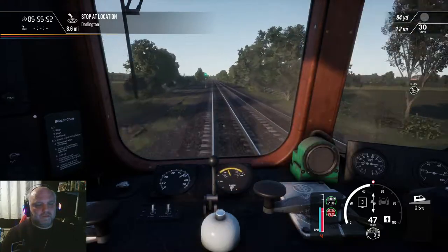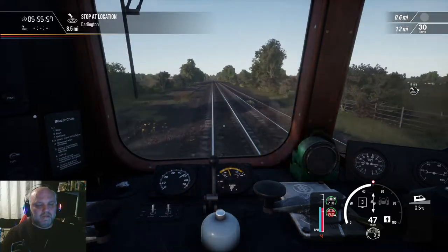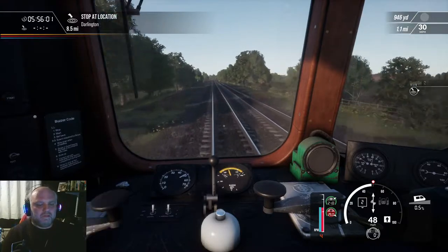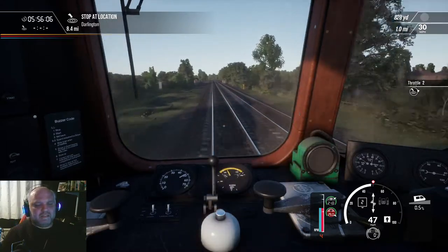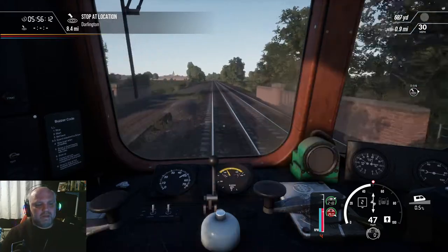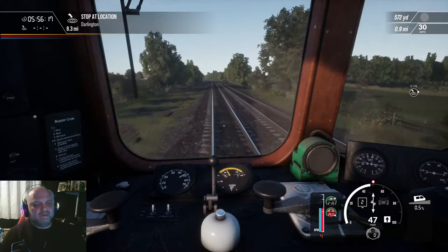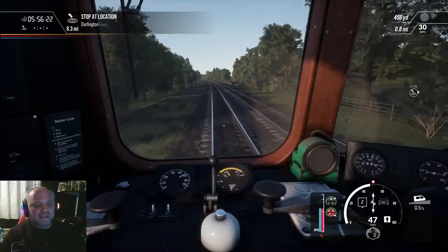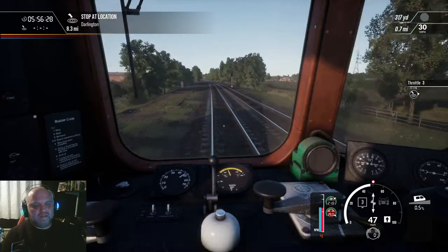So I'm just putting it into notch three. Braking — I've got to brake for 30 miles an hour. So we're in lap position at the moment. We'll just throttle down to two. So it's a self-lap brake system — you put it into apply pressure, then you put it back to lap to maintain the pressure, and you release the pressure as you feel fit. And again, it's completely different to more modern trains, so it just takes some getting used to.